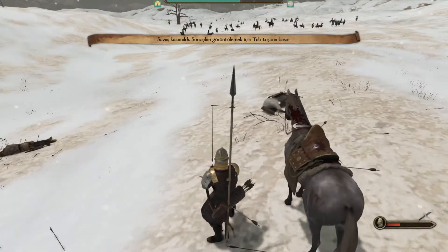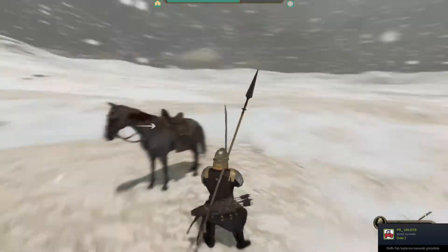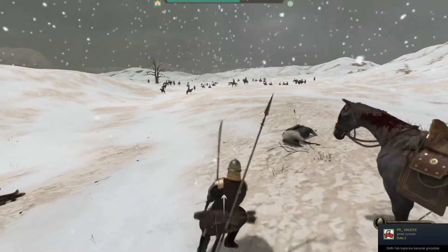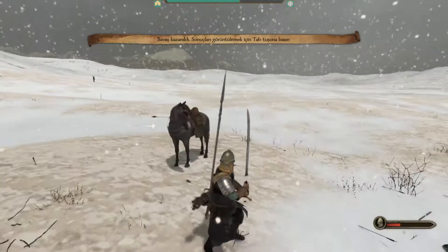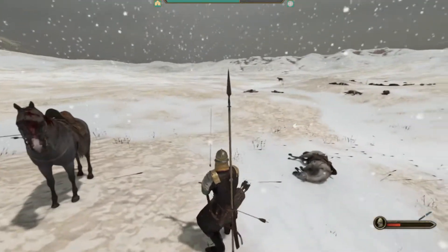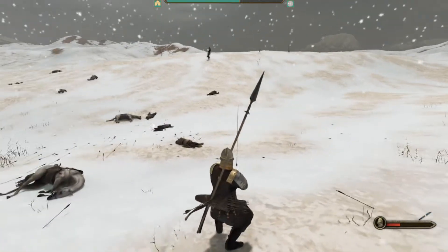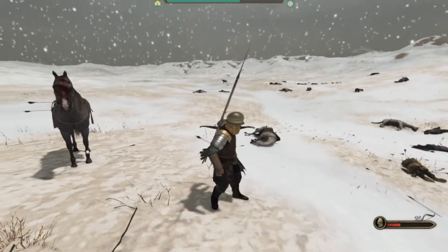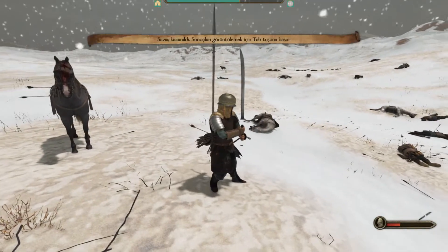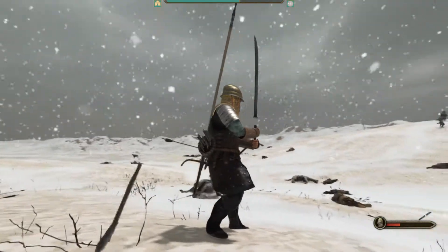Hello everybody, this is me showing you an insane blade that I just crafted — a very good sword, a very long two-handed sword actually, and it's quite fast. But there's one problem with it: if you can see, there is this one problem with this sword. It's not connected.